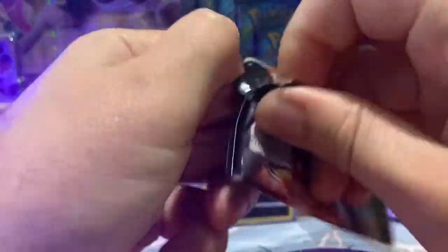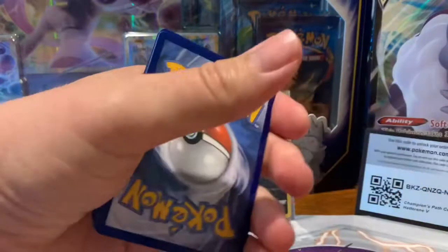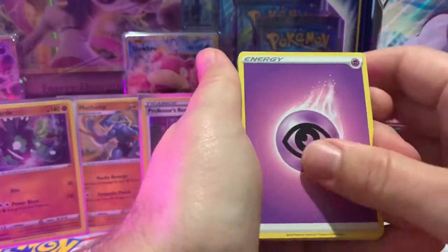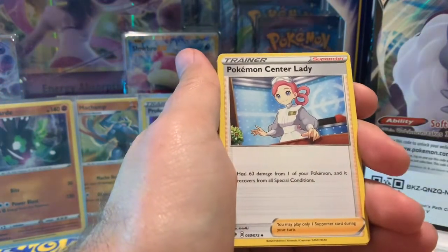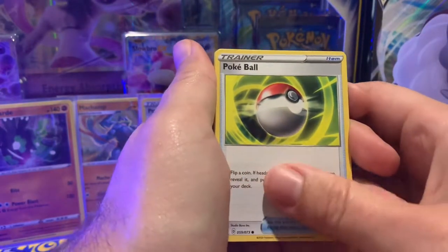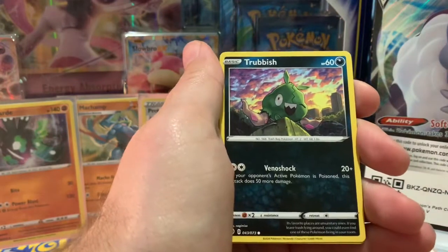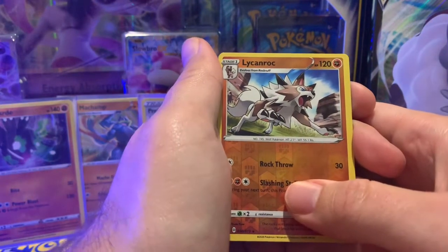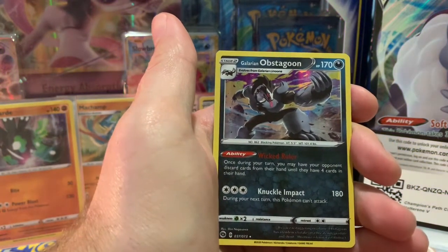This is the last pack of the battle — what do you think is going to happen? Will I pull a Holographic Scrafty, something better, or something worse? Psychic, Turfield Stadium, Sharpedo — first one of those in this video. Pokemon Center Lady, Pokeball, lots of Potions and Rock Ruffs too. Hatenna, Trubbish. Reverse Hollow Lycanroc — that might do it right there. And Galarian Obstagoon Holographic. Slightly different and really close.